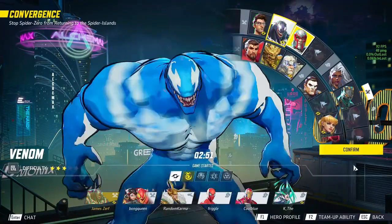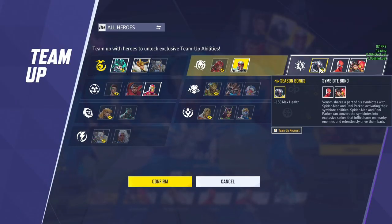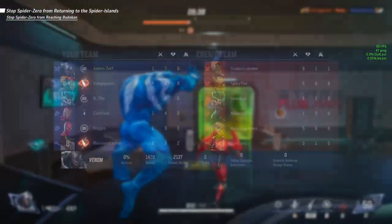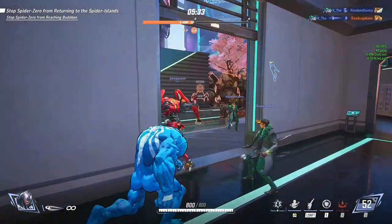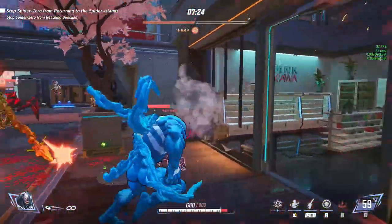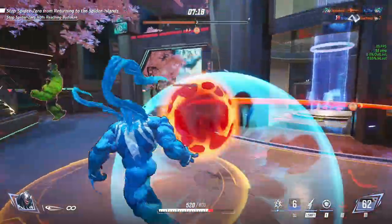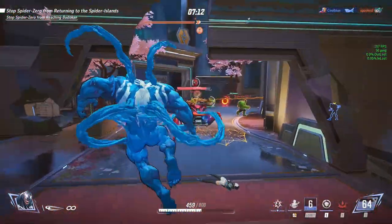Spider-Man and Venom have a team ability: with it active, Venom gets 150 bonus max health — going from 650 up to 800. I'll go over and show you. I'm going to keep it real, I never play Venom — just trust me on that.